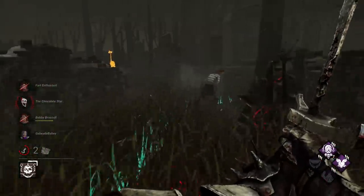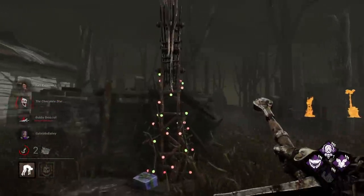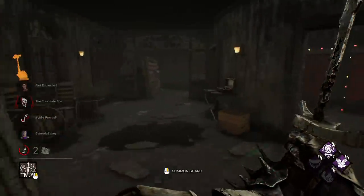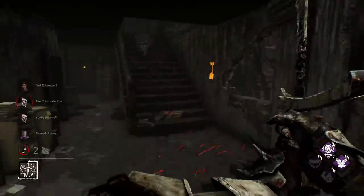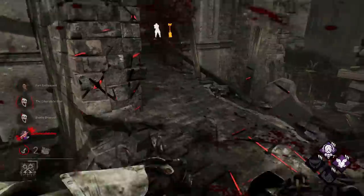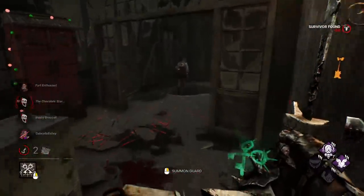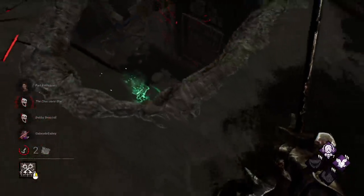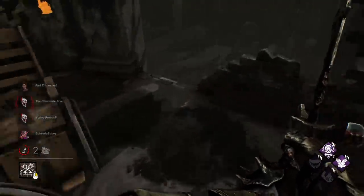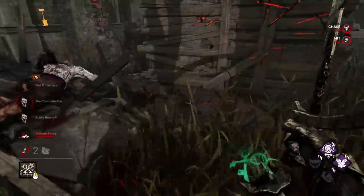Let's go on effects — nice. All we have left is Meg. We're permanently at seven stacks of Save the Best for Last, which is pretty damn fast, and we have two dead. She vaulted — I can't use that window. Hell yeah! We're in a really good spot. She's got Balance Landing, she's running this way. No way that worked twice for me — let's go!